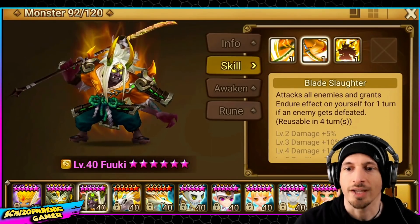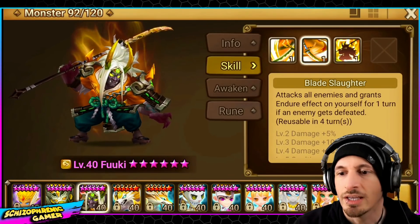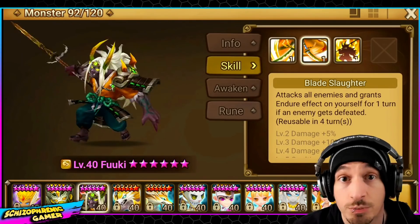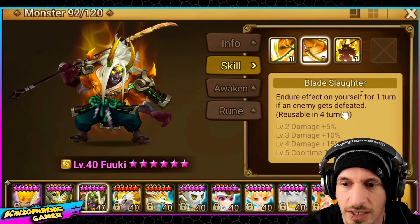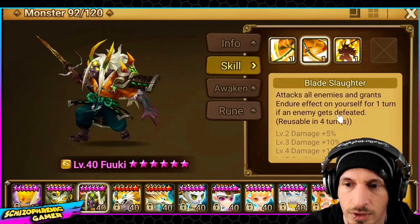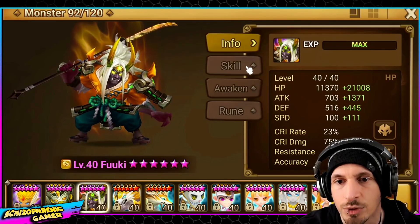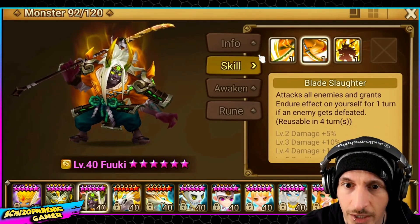Then we have the second skill: attacks all enemies, grants endure effect on yourself for one turn if an enemy gets defeated. This is still also based on his attack power — it's a 1250 multiplier, which is a pretty big multiplier. Reusable in three turns after it's fully skilled up, and damage goes up a decent amount with skill ups — about 15% extra damage on the last one. However, even though he's an HP-based bruiser, this damage is still based on his attack power.